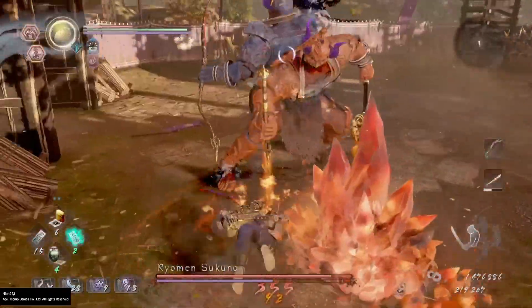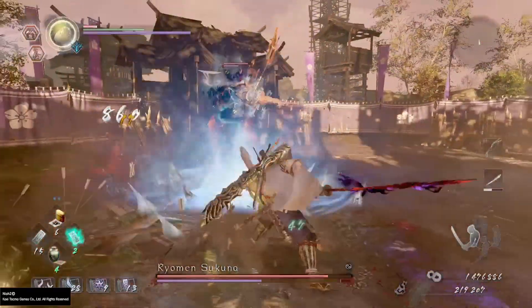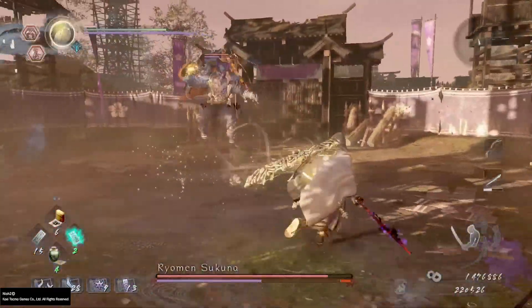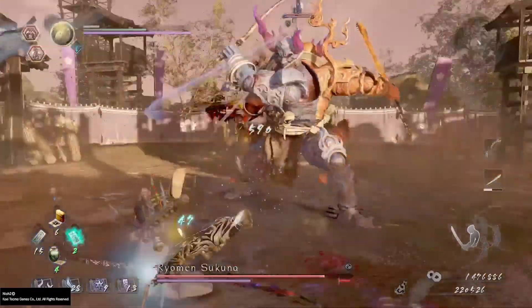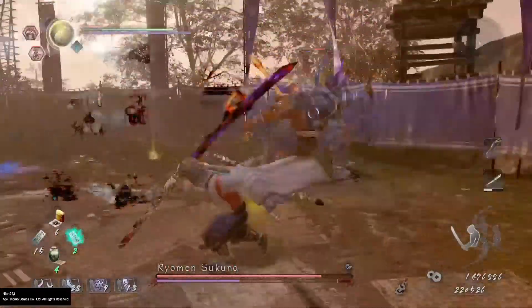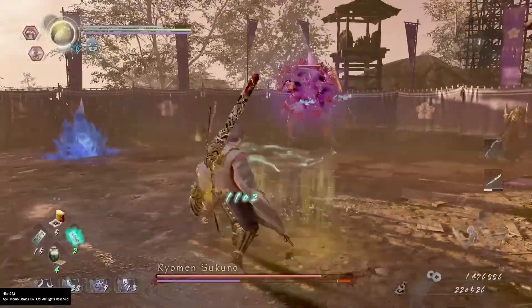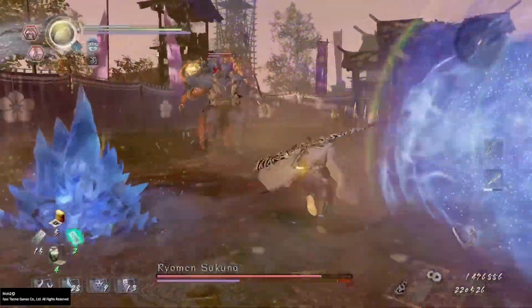Always keep your distance. As you can see I got pretty badly hit by that move — I wasn't doing too well at the start of this fight. You want to keep your distance, go in for one attack, and dodge out. It will do this melee move that you can dodge out from quite easily, and you can even go in for another attack straight after it does that move.